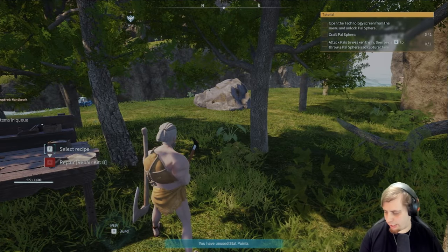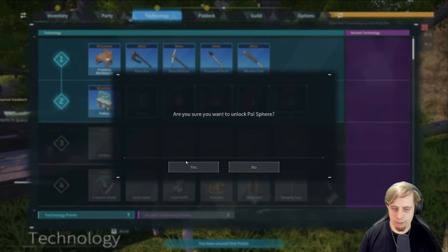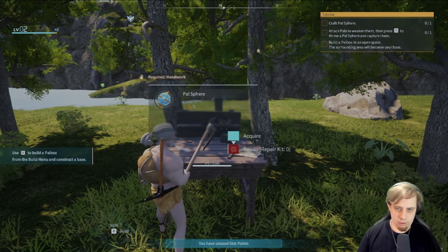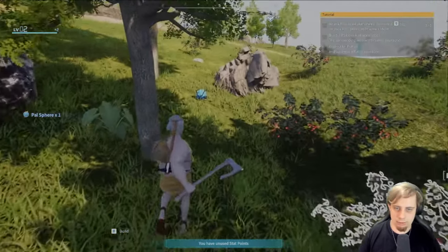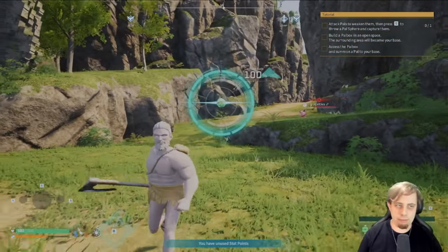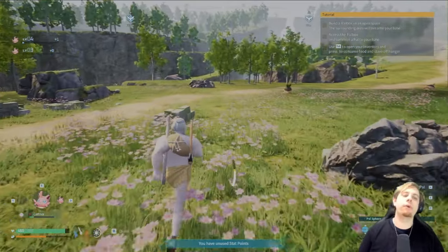Unlock the pal sphere — okay, get this control out of the way. Technology. Pal sphere, yes. Craft a pal sphere. Attack pals to weaken them, then press Q to throw a pal sphere. Okay, real warriors use axes. Yeah, take that kitty cat — that's right, we'll put you right in your place real quick.